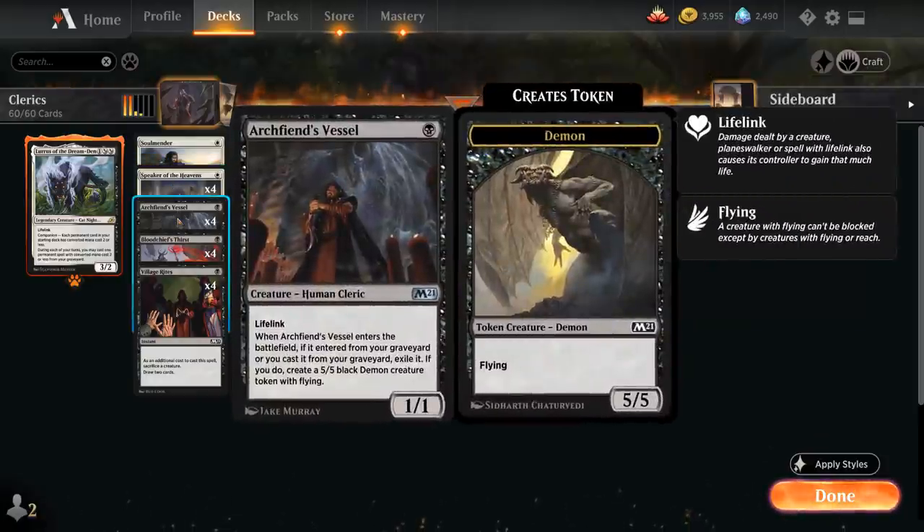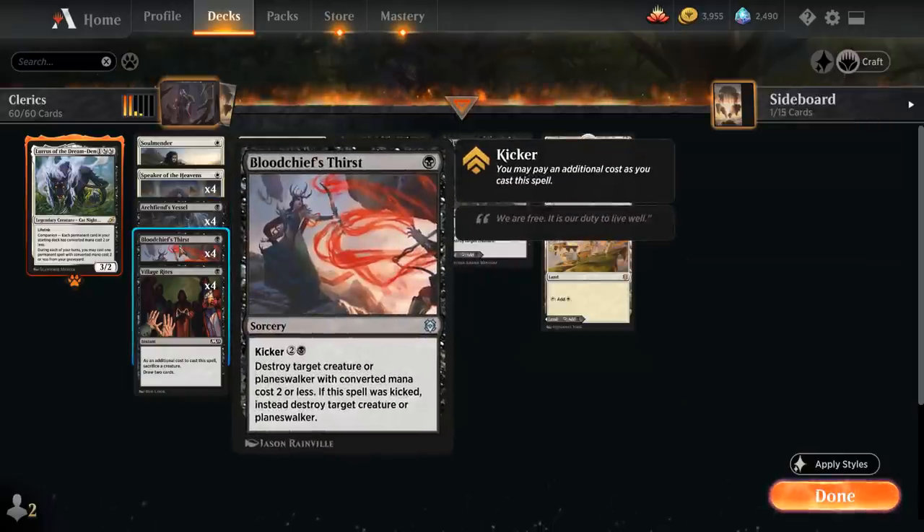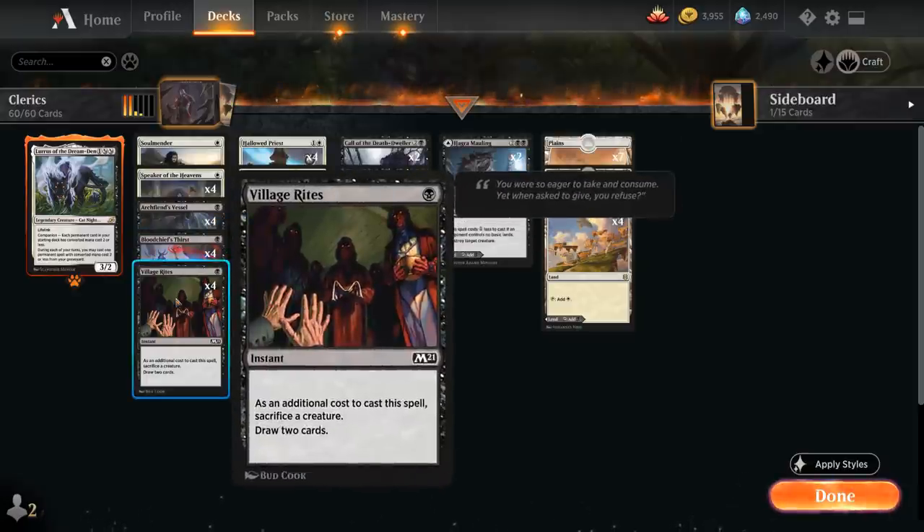We can tap Speaker of the Heavens to make a 4/4 White Angel creature token with Flying, but only if we're at 27 or more life, and only at Sorcery Speed — another incentive to gain as much life as possible. Then we've got four copies of Archfiend's Vessel, the 1/1 Lifelinking Cleric that when it returns from the graveyard turns into a 5/5 Demon. We also have some interaction with Bloodchief's Thirst, a one-mana Sorcery Speed removal spell destroying a creature with converted mana cost 2 or less, or kicked for 4 mana to destroy any target creature or Planeswalker.